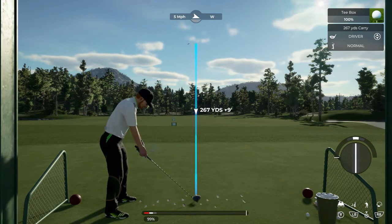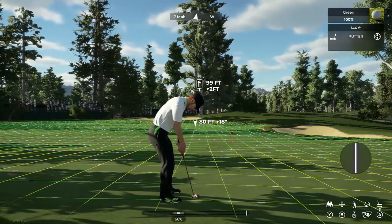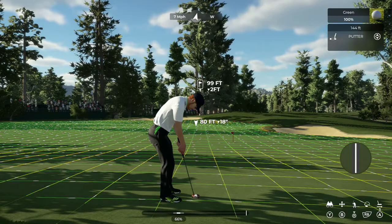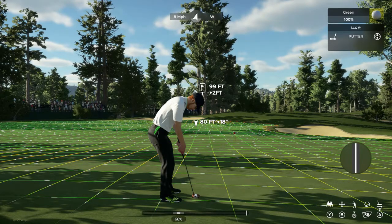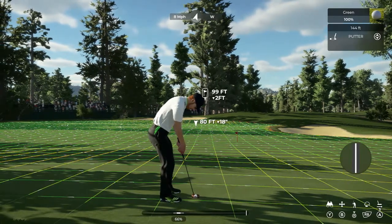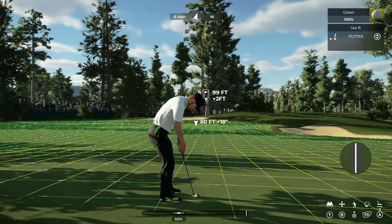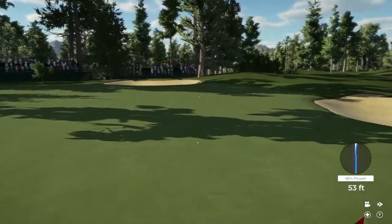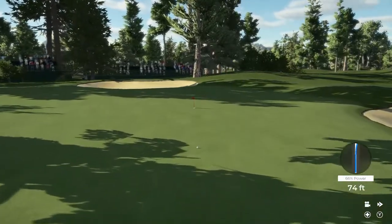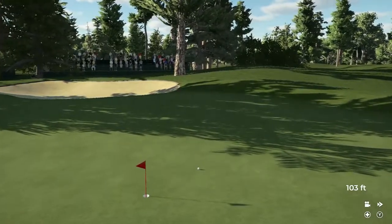So that's the driver. Now we'll head over to the putting green. Here we are on the putting green. I've been allowing the game to determine the distance, but I have been trying to play the break — it just makes the game flow a little faster. So I'm going to aim it way left here, take it back, pop it through. Fairly decent results — it just depends on how well I can read the green for break as to whether I'm making putts.